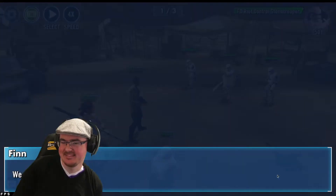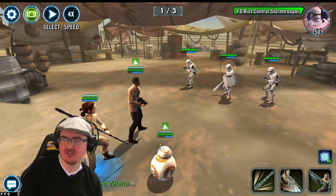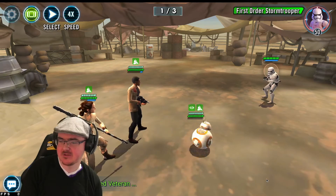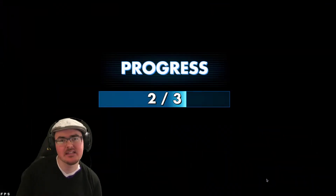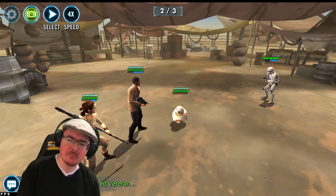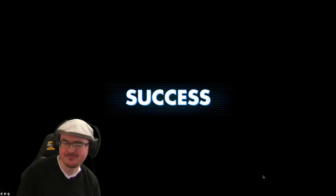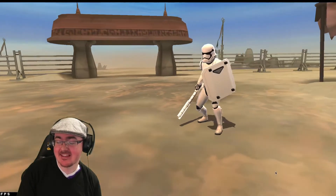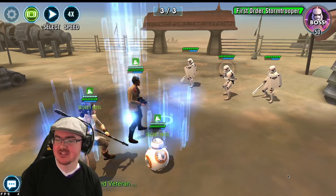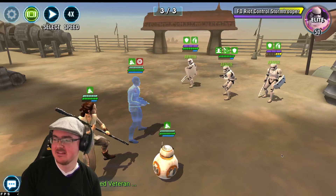Let's do a little wiggle with BB-8 and smack this stormtrooper, then do a basic. With this team you want to try and get Foresight and Expose going. Foresight is especially good with Rey Scav because she's a little brittle, and Expose keeps turn meter ticking over with Finn's lead. I laugh because I haven't actually used Resistance much — this is why I want this event completed, because they're a good team. I'm learning as I go, but I know the basics from seeing others do it.